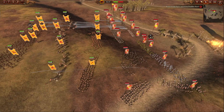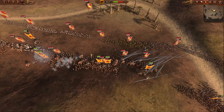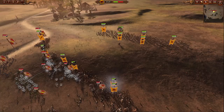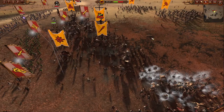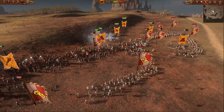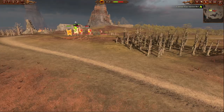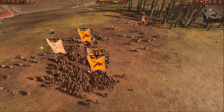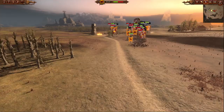Ungors going in, Minotaurs charging in right behind them doing that wombo combo. Here comes my reserve — the loins — as well as my lord. The reserves are in, Bestigors supporting the Ungors and the Minotaurs with a very heavy push onto the main line. Over on the left horn, one unit of Gors is running away, and the two others are fighting Demigryph Knights, which is a not ideal matchup. However, they're keeping them pinned, not letting them get the charge in. I've got some Bestigors flanking the halberds.